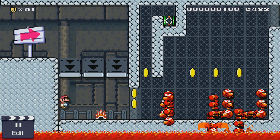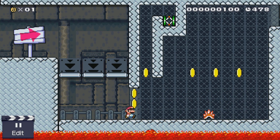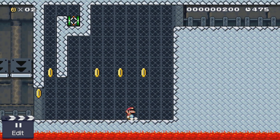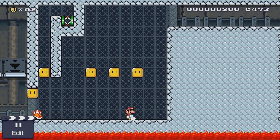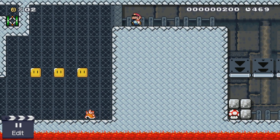Blind doesn't mean that anyone's blindfolded or anything — it means that the players hadn't seen the levels before. They played eight levels in two teams of four and kind of raced each other. And this was one of the levels they played: this is my level, Killbox.